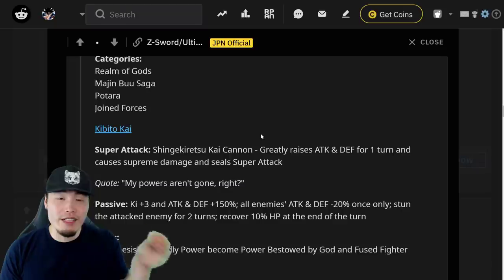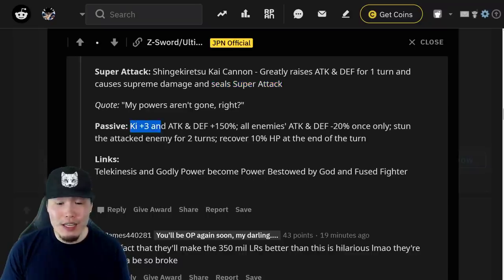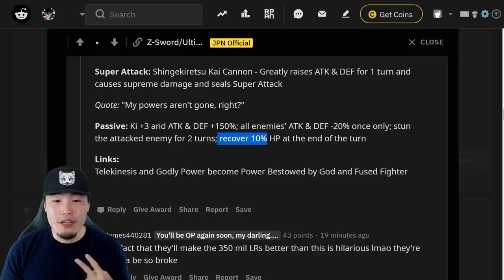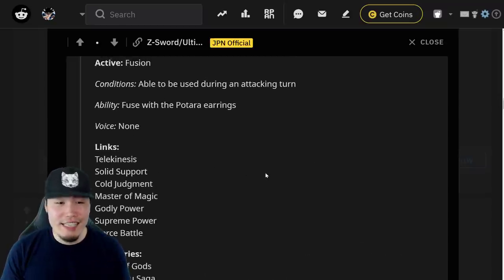They fuse into Kibito Kai via active skill. As Kibito Kai, the super attack greatly raises Attack and Defense for one turn, causes Supreme damage, and Seals Super Attacks. The passive is Ki plus 3, Attack and Defense plus 150%, all enemies' Attack and Defense minus 20% once only, stun the attacked enemy for two turns, and recovers 10% HP at the end of the turn. Telekinesis and Godly Power become Power Bestowed by God, and Infighter is added — all other links stay the same.